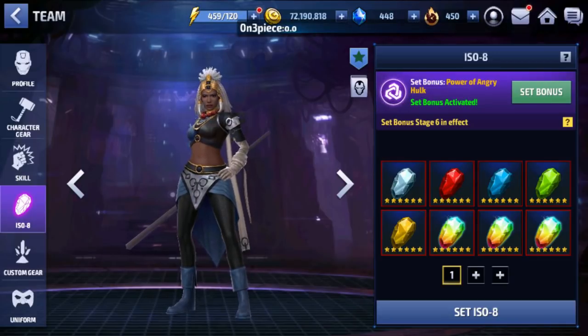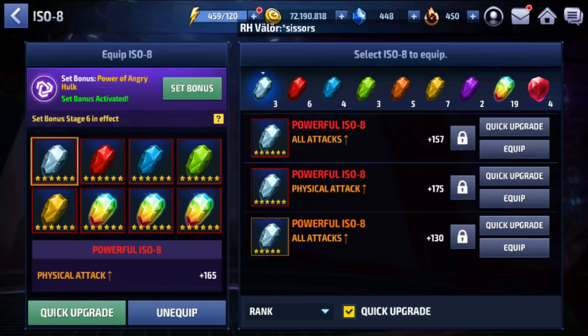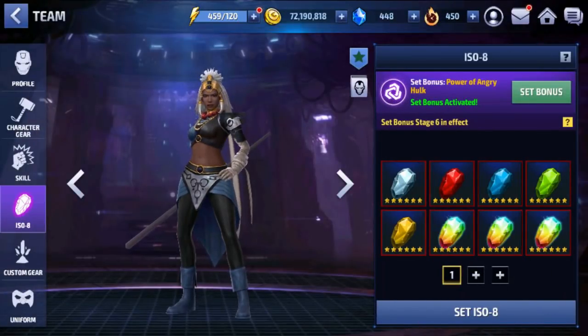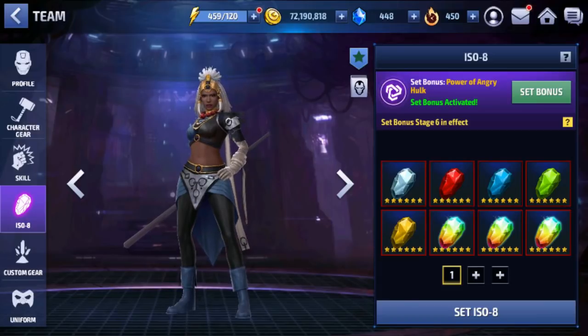For the Iso-8 set and custom gear — I was actually lucky that the Grill was the first 8-slot Iso-8 set I was able to roll, so that's what we're going with. Full six-star Iso-8 everywhere gives us 8.5% all attack, 7.7% attack speed, 8.5% all defense, 8.5% critical rate, and 8.1% in-your-defense, plus the bonus of 20% increased all attack for 20 seconds with a 60-second cooldown. A better Iso-8 set would probably be Overdrive since she doesn't really need the attack speed — one of her skills already gives all speed — but that's what I got.